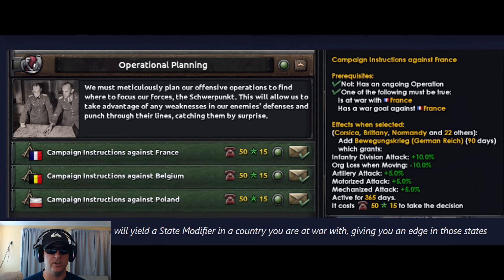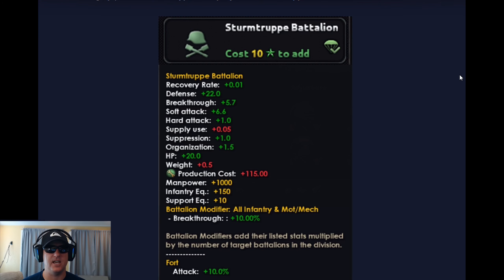Here we see the operational planning decisions available when you take the Prussian legacy focus. Most of the bonuses are to infantry and artillery. If you choose the left side of this focus tree, you will get the Sturm Trooper Battalion, and it looks like they are paratrooper compatible with a breakthrough buff. So Germany could be very strong if you go infantry only.